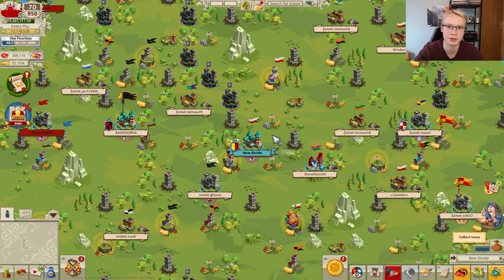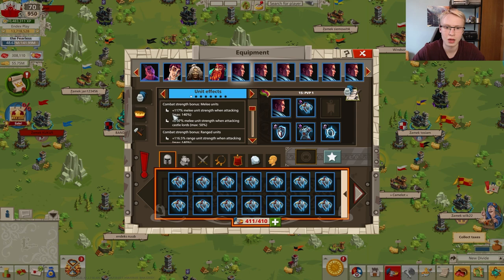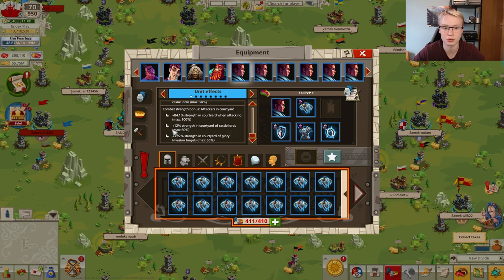That's how the Good Game Empire developers coded and called it — the second generation of relic equipment. The first sign of this update is that all maximum statistics were increased: the maximum number of each stat on your commanders and castellans. For example, melee strength went from 120% to 240%, melee strength against players from 30 to 50, range strength from 120 to 140, against castle lords from 30 to 50, courtyard strength from 80 to 100%, and courtyard of NPC targets also to 60%.